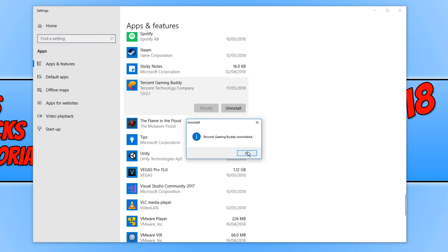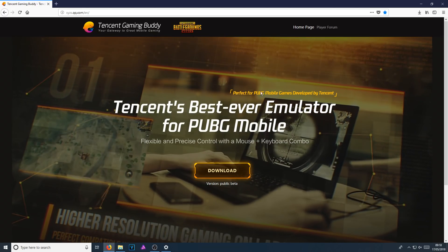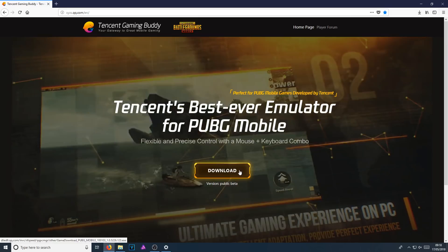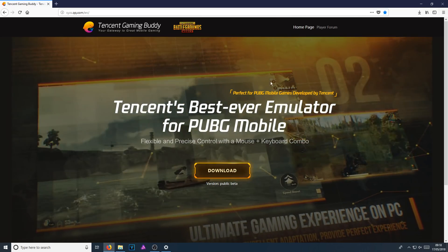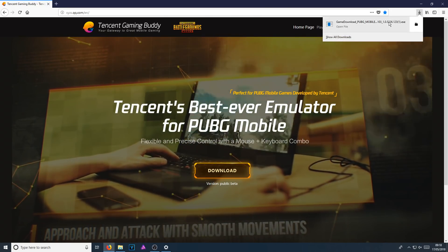And once Tencent Gaming Buddy is uninstalled, we now need to download the emulator again. All you need to do is click on the link in the description below and you will end up on a page that looks like this. You now need to go ahead and press download, then save the file. Once the file has finished downloading, we can now run the setup file.